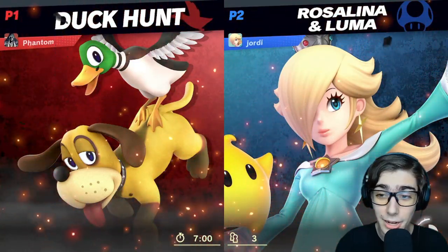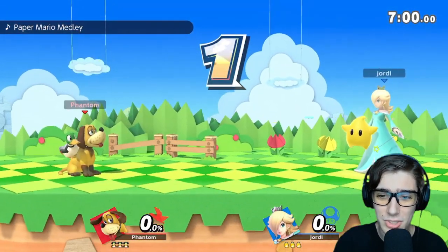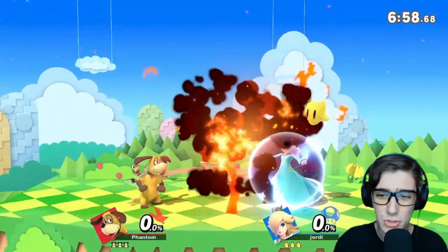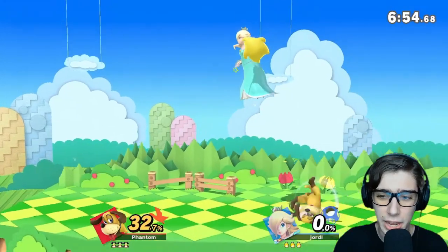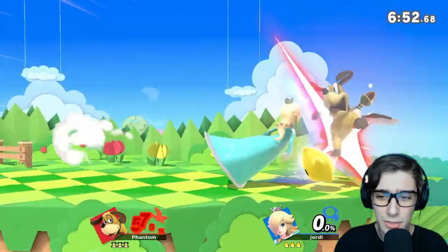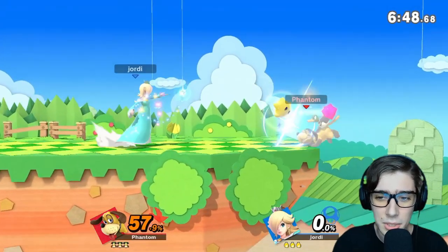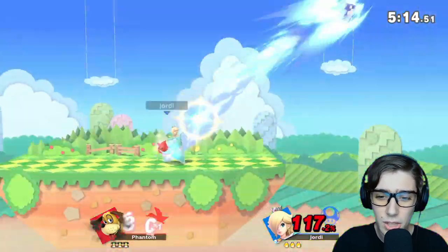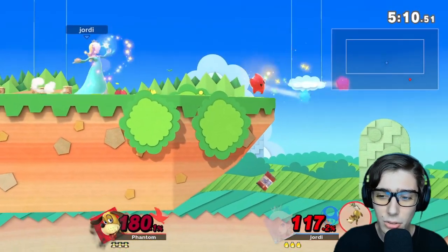Looks like we have Rosalina up next, and that's another one of those matchups that just don't seem very good for Duck Hunt. Especially with Rosalina's down B - like that. It really violates our can, our clay pigeon, and even the gunmen to an extent, as they just get tossed around right now. But we can at least do some good damage. Still living at 180 to back her open center stage, trying to get Luma out of there.